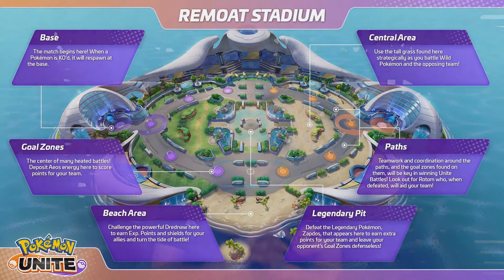Just like in classic MOBAs, the standard mode is 5v5. 5v5 is played on a map called Remote, which features two lanes on the top and bottom of the map and a big jungle area in the middle. There are also two neutral objectives on the map. In the middle, you can find the legendary pit featuring the legendary Pokemon Septos. Septos is a final boss that can turn the tides of a match — if your team defeats Septos, you receive bonus points and the enemy goal zones are left without defense for a short period. In the bottom part of the map, there's also a beach area where you can defeat a Dreadnought to give bonus XP to your team and provide a shield for your teammates.